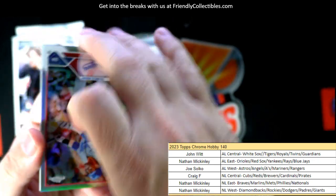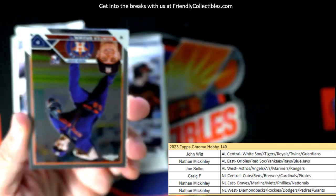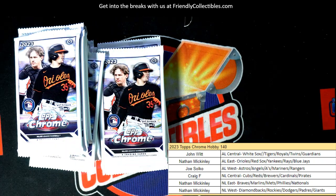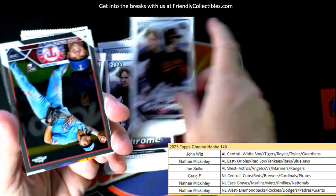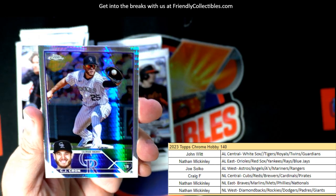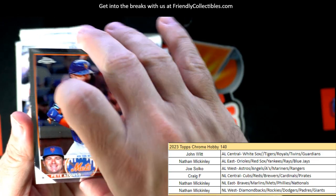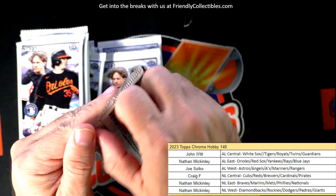We have a JD Martinez refractor here — National League West, Nathan M, that one's coming out to you. What's up Nate, how are you doing? How's New Zealand life today? Also got a Colorado Rockies prism refractor going out to Nathan M, and your boy Pete Alonzo.